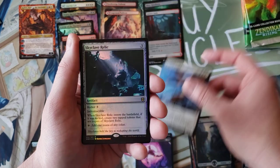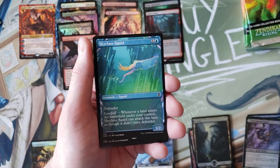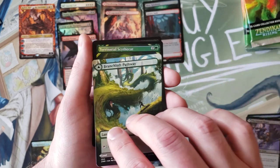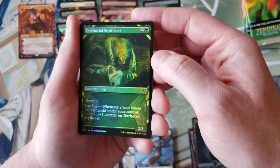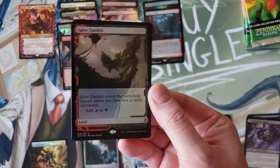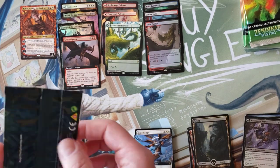Legion Angel, Skyclave Relic in foil - solid rare. Then into the two commons, Branchloft Pathway - I buried the lead again - Boulderfall Pathway. Then Spire Garden for another one of the crowd lands from Battle Bond in foil. Not a bad hit, let's do the next box topper.